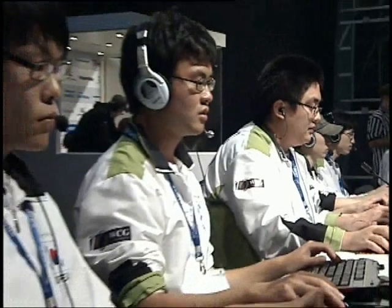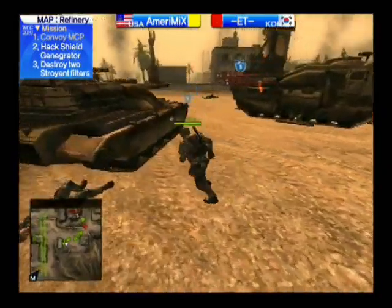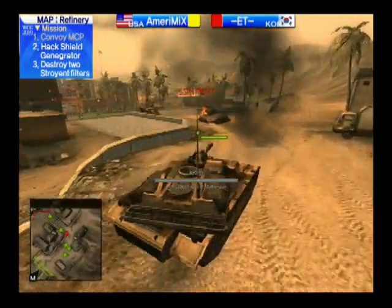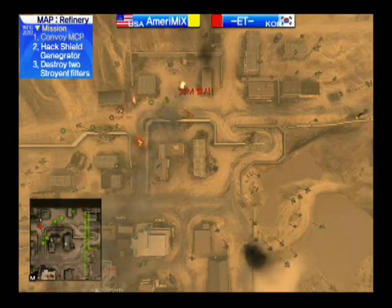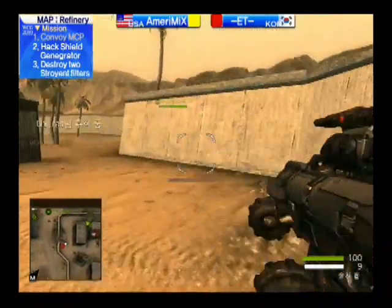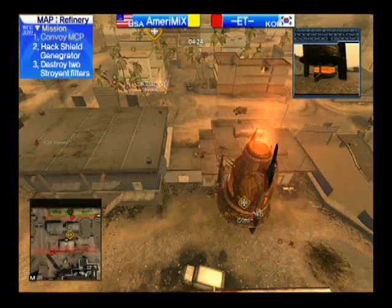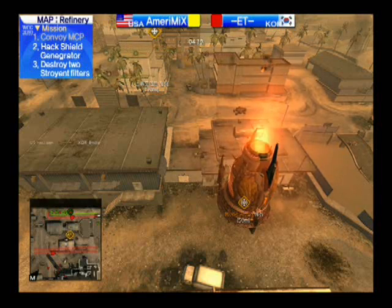Good work from U.S. air support, Solvoid. He managed to take down the Strog tank that was really laying damage onto the MCP, and that gave Inferno the chance to get the repair on and push it forward. So the U.S. with a fairly close first objective there — if that attack had failed, they could have been in dire trouble. But can they push on quickly to the second objective? Second objective now unlocked. The Korean team, though, are already set up on defense — this is where the U.S. didn't get their defensive set up quick enough; the Korean team were very fast to move on to it.